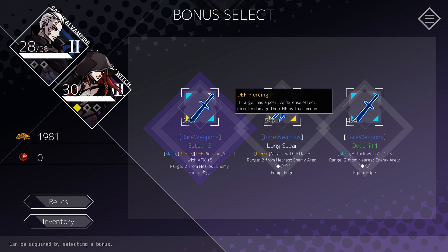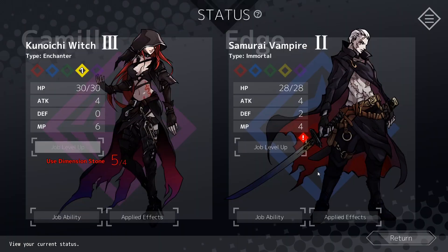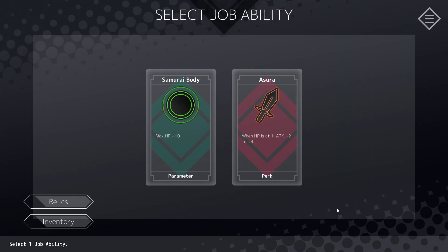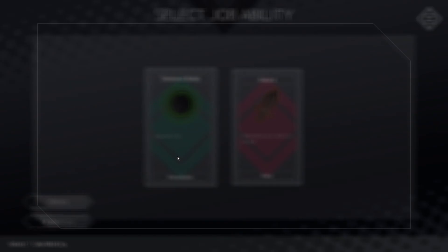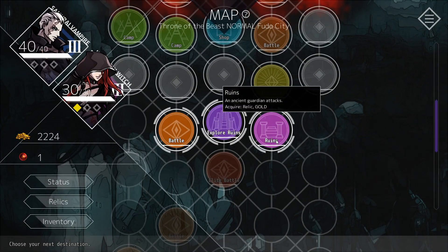We've got a rare weapon. Slash, pierce, and defense piercing: if the target has a positive defense effect, directly damage their HP by that amount. Attack with attack plus five. Or attack plus three but for three enemies in a row — we're going to grab that on Edge, it's really really good. I also want to level him up, increase his max HP overall — that seems like a good thing to have.